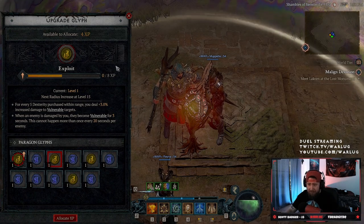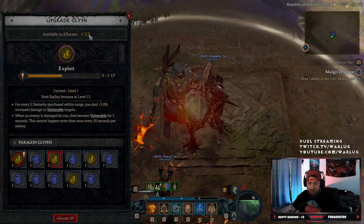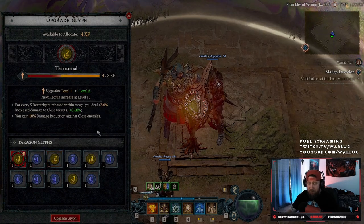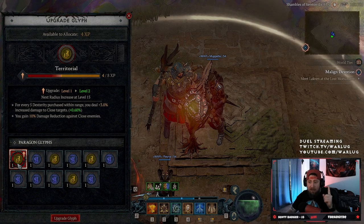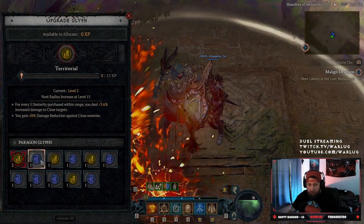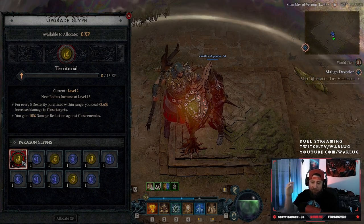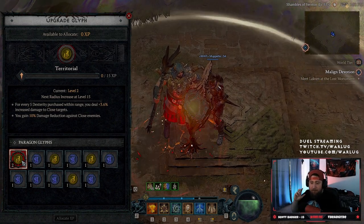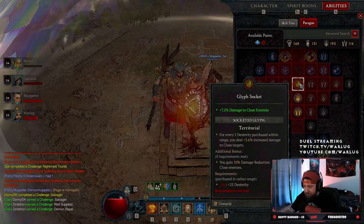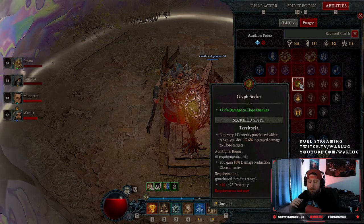How it works: you're adding experience to the glyph to level it up. Available exp to allocate is 4 since we're at a level 1 glyph. I already leveled this glyph once in the previous dungeon, so now upgrading it makes it a level 2. You can see the differences — for every 5 dexterity the percentage bonus is now higher, but the additional bonus stays the same.